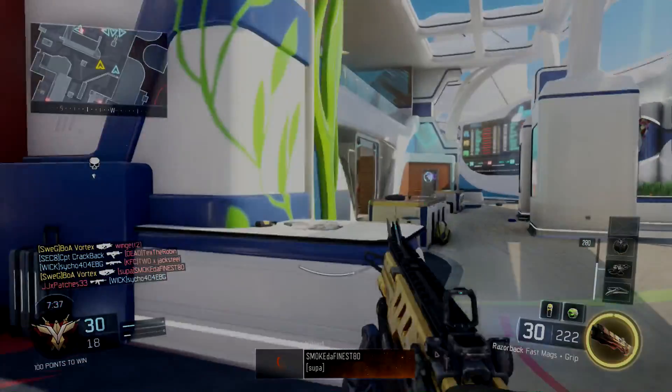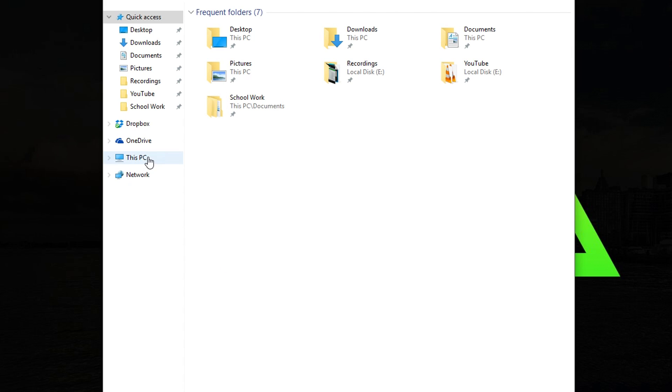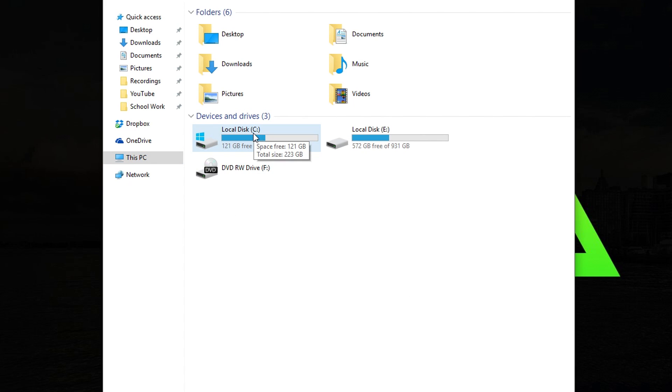The first thing you're going to want to do is open up your File Explorer — you'll see a little folder icon on the bottom of your taskbar. Once you're there, click on 'This PC' (in some cases it might be called 'My Computer'). From there, right-click on your C drive — make sure the letter shown is a C.